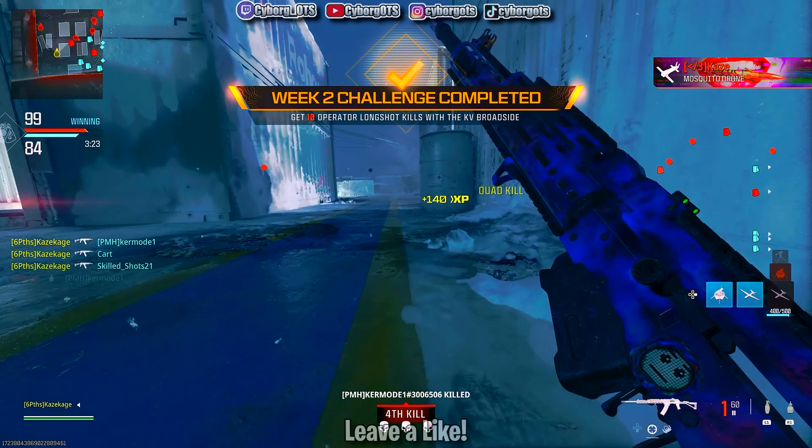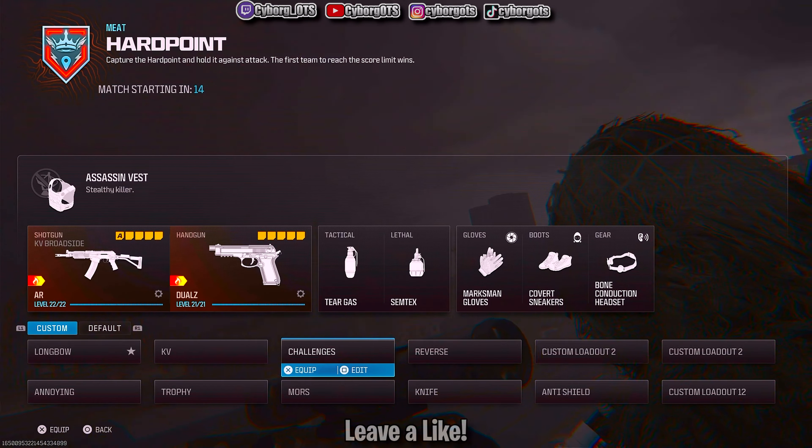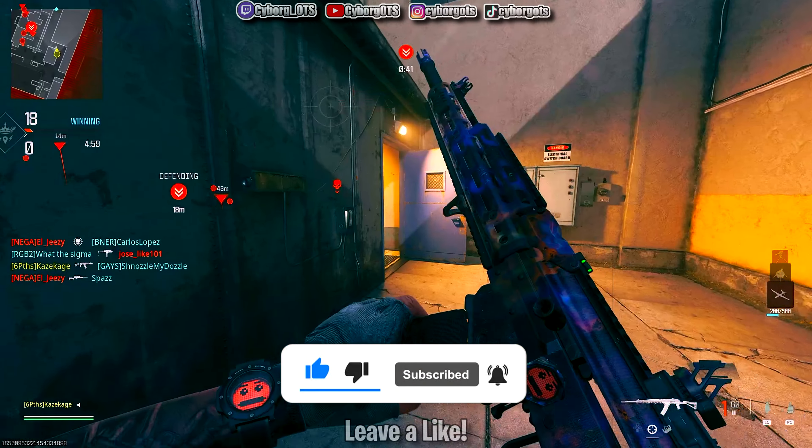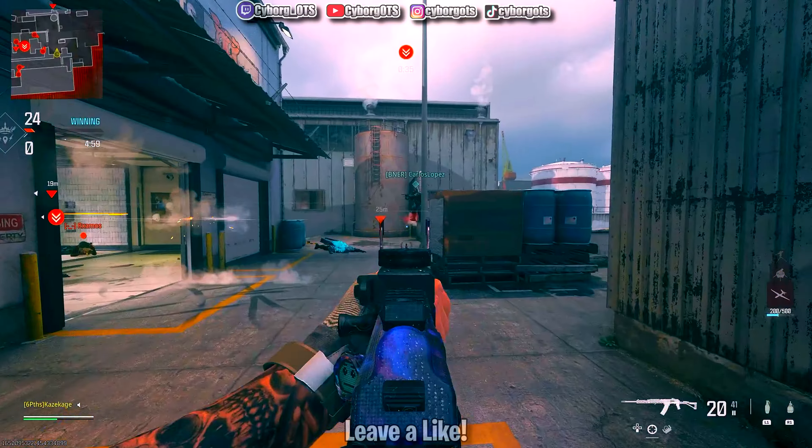This thing might be broken. We got Meat again — it's kind of annoying how people just vote the same maps over and over again, Shipment and Meat. I wonder if you could build this gun to be a little more stable, because it jumps around a lot. It's really good though.